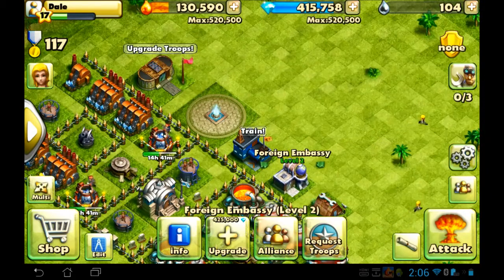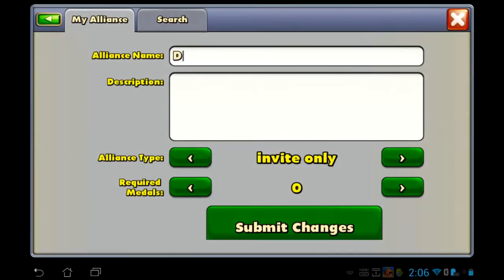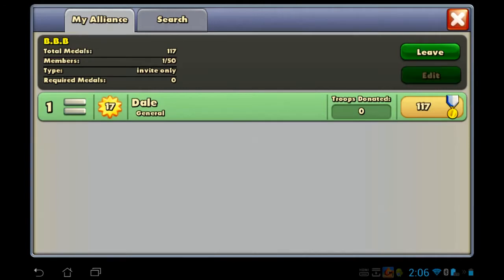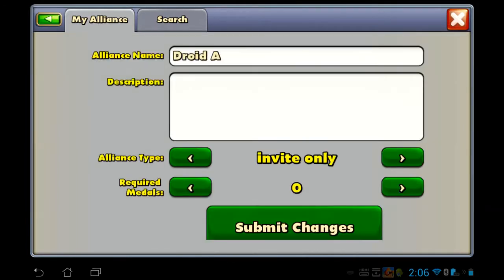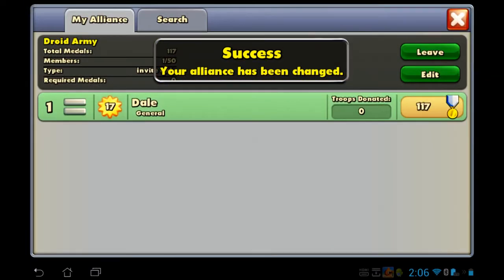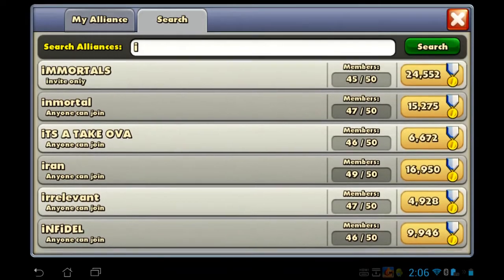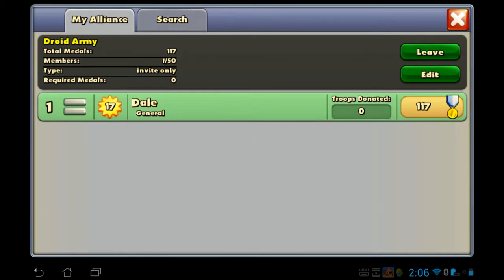I was going to change the alliance name - I'm going to do Droid Army based on my channel. Like it's Android Army, but instead of Android I'm going to do Droid Army. I don't know how you invite people - if somebody can let me know how you invite people, that would be nice because I haven't figured it out. We're going to change this to Droid Army and start inviting people if I can do it. These are just alliance listings, not individual players, so I don't know how to invite people.